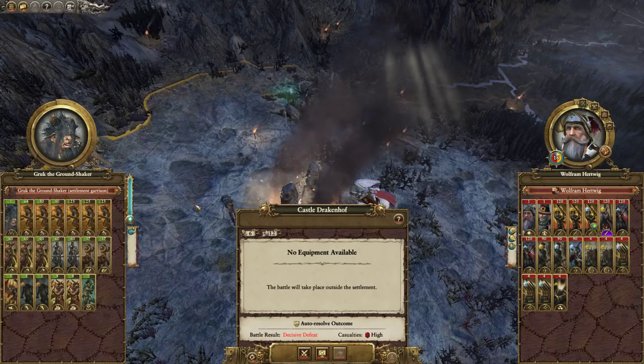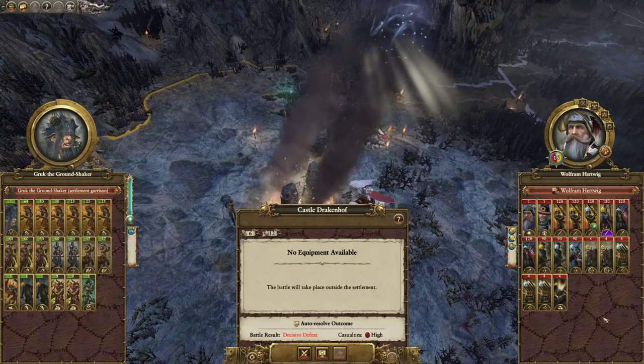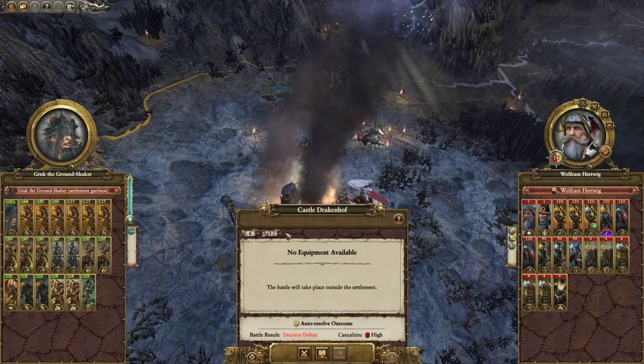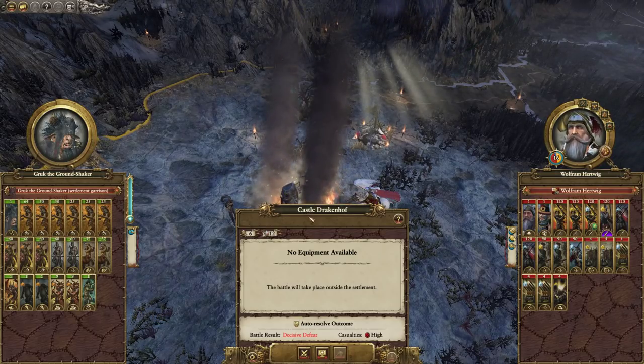Hey, I'm TotoWall here, and today we've got a Saving a Disaster battle playing as the Harbingers of Disaster. A pretty late game Empire army is attacking a badly damaged Hearthstone army at Castle Drakenhof.